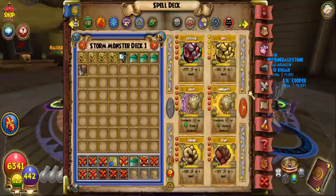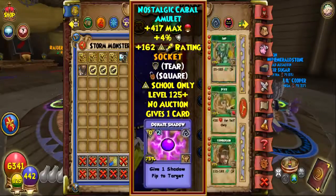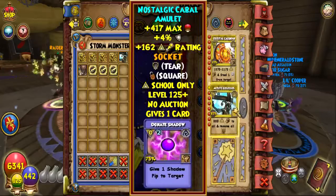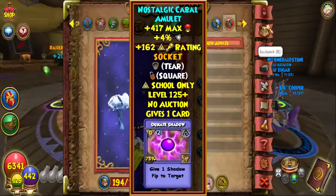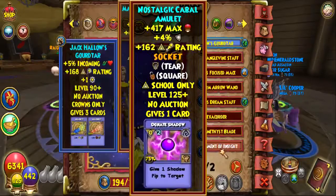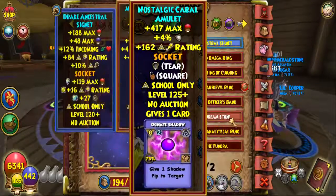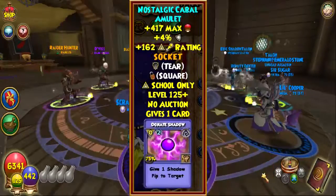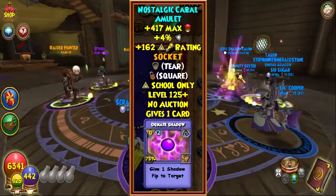Now for the amulet, I only actually got the myth amulet. You can go farm the secret tunnel if you want more of these amulets. Here we can see that the new amulet gives Donate Shadow, which is a regular spell available from Venkman in the shadow school in the Arcanum. So there's not really much of a point to get this amulet other than to have higher health.